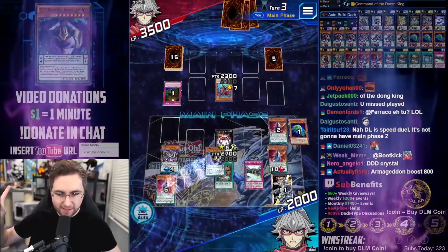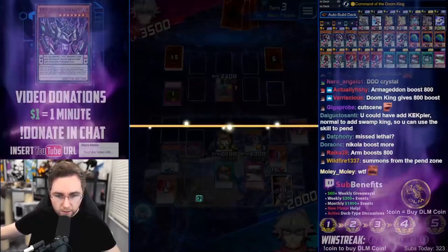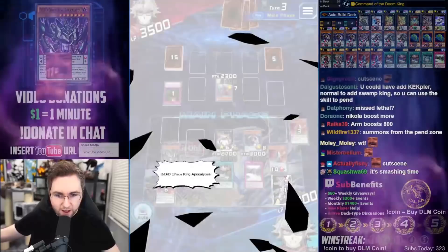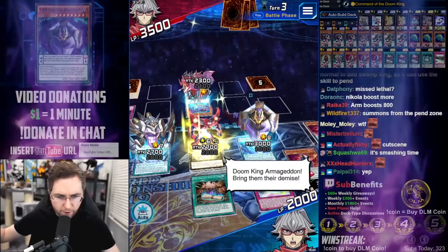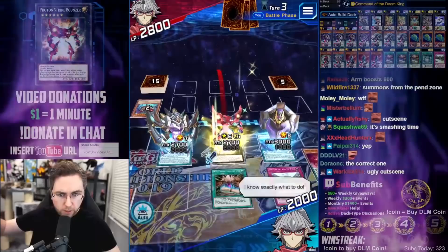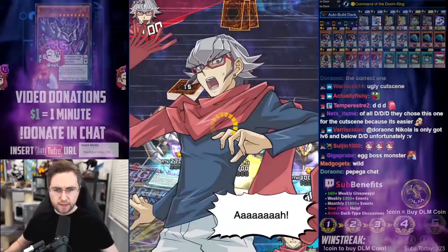This cutscene instills fear. Banish two Double Ds from your graveyard — Special summon this card from your Pendulum Zone. What the — Let's go! Triple D Chaos King Apocalypse! We've grabbed the correct one! That's crazy! Ready to battle? Attack! Doom King Armageddon! Bring them their demise! Fool! This is the end! Chaos King Apocalypse! Yes! Back to Fortnite!